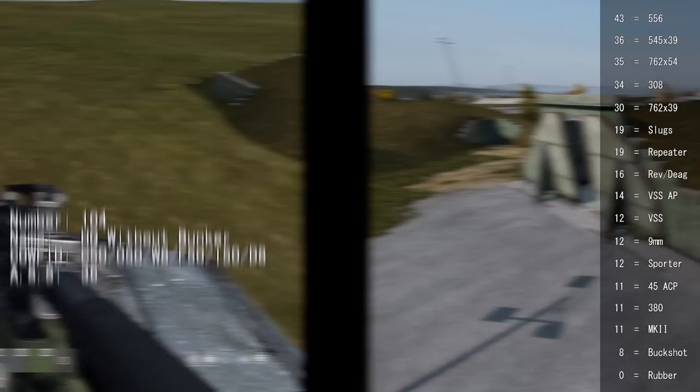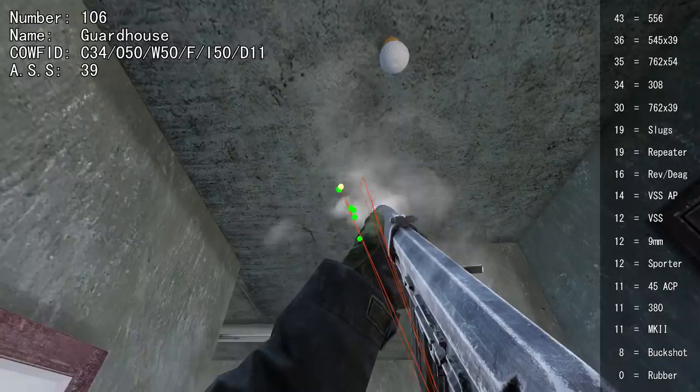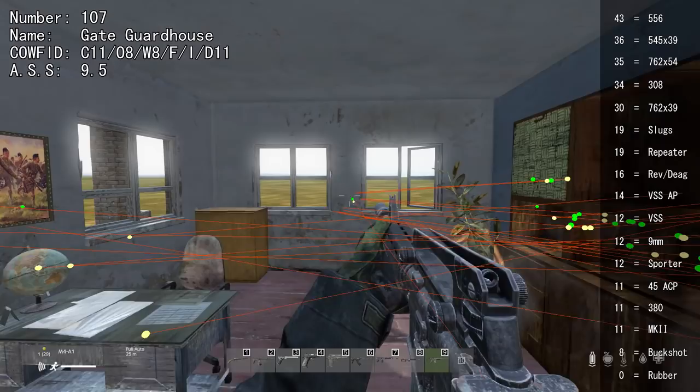One ATC wall can be shot through with 35 or higher, but the stairs cannot unless you're shooting through the gaps. The larger ATC has metal stairs that can be shot through with just 8, and everything but the furniture can be shot through — making it very different to the smaller ATC. Some machines can be shot through with 30 or higher. The roof box can be shot through with 30 or higher. Side doors on one building can be shot through with 11, but not the front doors. Window bars cannot be shot through, but glass windows that don't exist allow anything through.